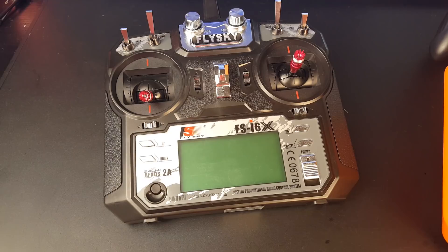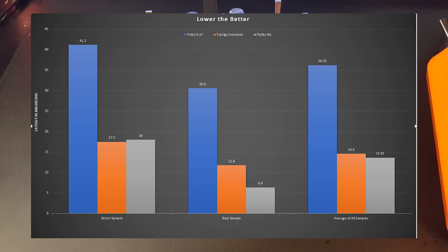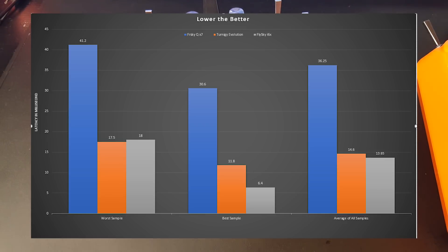Looking at this graph, lower bar is better — the lower the bar, the less latency it has. There are three colors: blue is for FrSky, orange is for Turnigy Evolution, and gray is for Flysky.